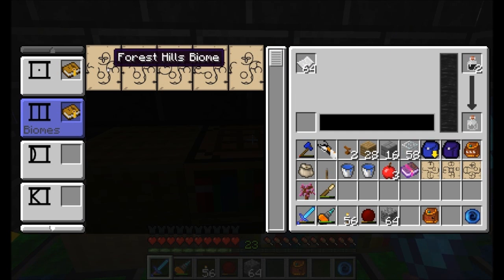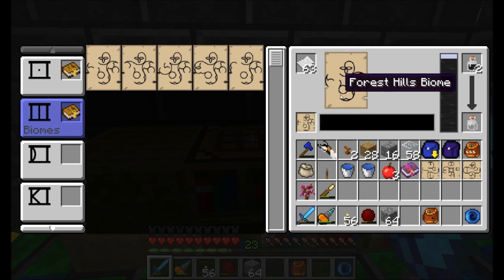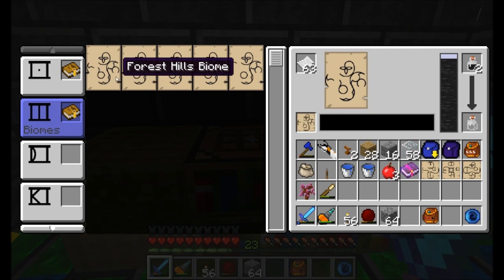If you want to make a copy of a page, you simply have to right-click - boom - and it'll create that page, the forest hills biome. You'll note that it used a little bit of ink and a piece of paper. But now we've got two copies of the forest hills biome. Nice.